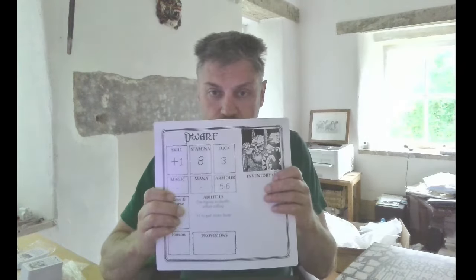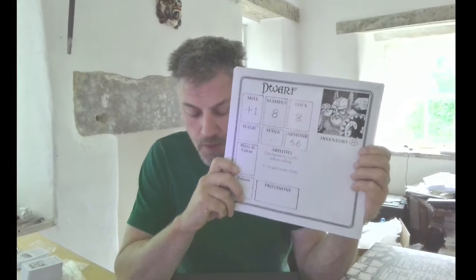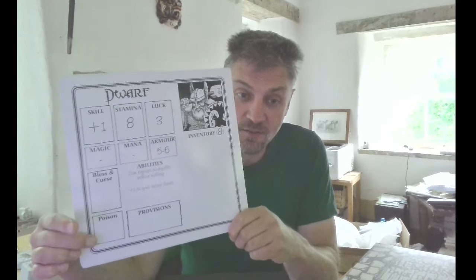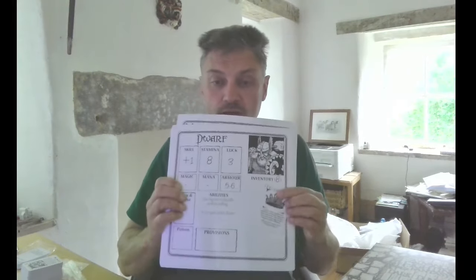We've got some dice, and then we've got our heroes — the hero sheets. We've got Dwarf, Rogue, Wizard, etc. These obviously strongly evoke the Fighting Fantasy character sheet you would get in one of the game books — very familiar. We've still got Skill, Stamina, and Luck. The Dwarf doesn't have Magic or Mana but does have Armor. There's a space for Blessing/Curse tokens, poison tokens, provisions tokens, special abilities, and of course inventory space.